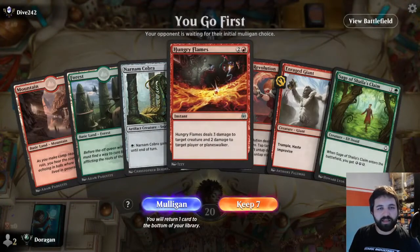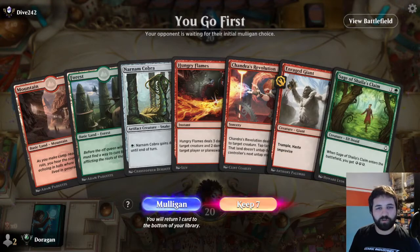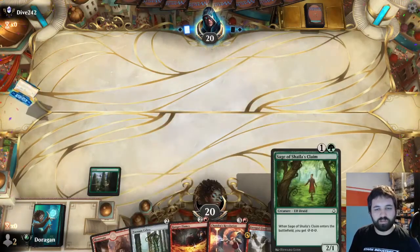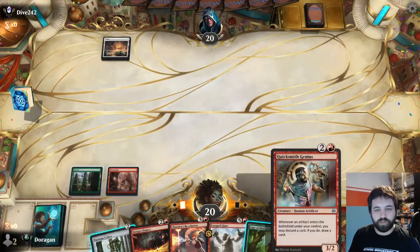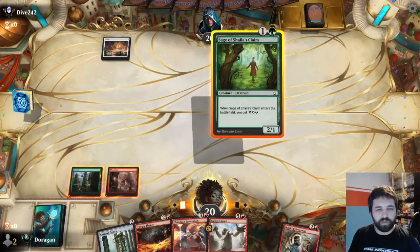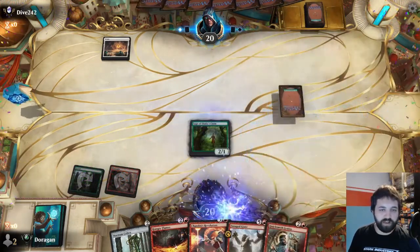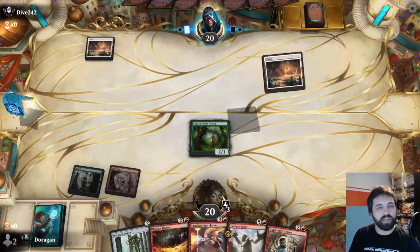I'm seeing so many diamonds here. I've got a two-mana Aether Cobra. Sage of Shia's Claim - that's definitely a keepable hand. We're on the play, so less likely to draw the land, but two mana in two colours with two cards to cast is pretty good. I want to play this first - if I get to the point where I start needing lands, I can always discard something to this.